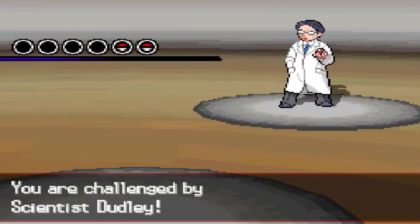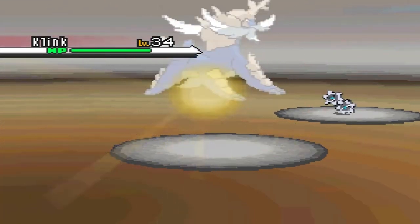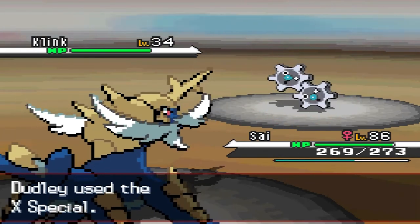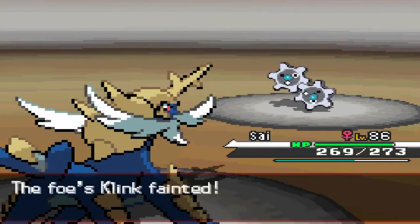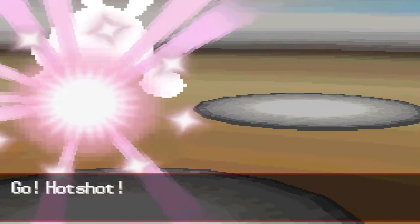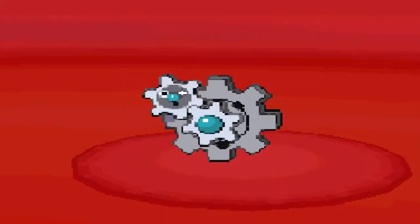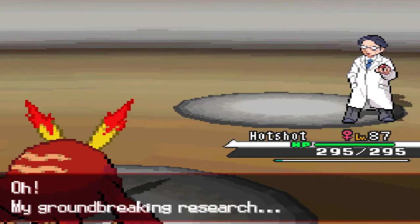Sure, let's go ahead and wreck this guy's life a little bit. We're battling a scientist and he has two Pokemon. Our Pokemon are at level 80 so we're going to get the revenge we need. He's using X Specials, X Attacks, X everything, but revenge does it all. Klink has been defeated and he's coming out with a Klang — yes, we've got a Hot Shot. And there we go, Klang has been defeated and we have the event.